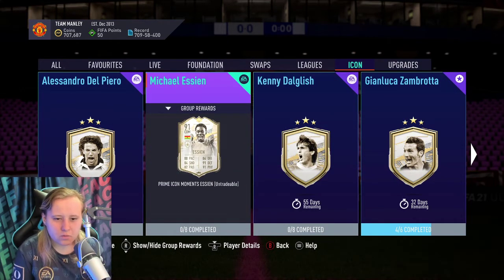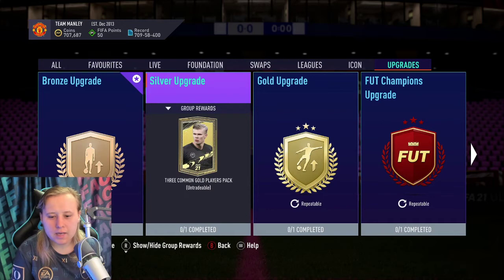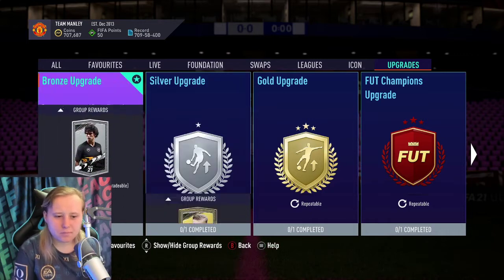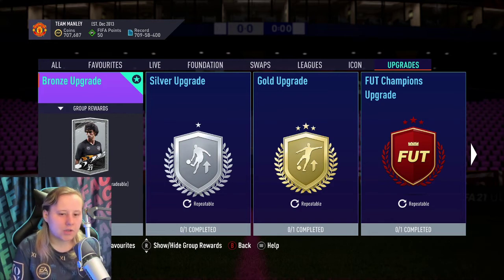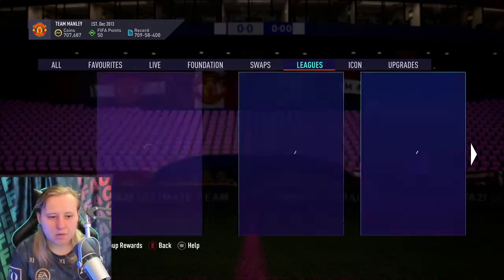A good way of earning coins for these icons and for Team of the Season in general is to do the bronze pack method. Go to upgrades and do bronze to silver, silver to gold, and if you want rares in your club, the two rare gold player packs. Open 400-coin bronze packs, discard the contracts, send everyone to the club, and then do league SBCs — some of those league SBC packs are tradeable. Bronzes that aren't used in a league SBC go into the bronze upgrade; silvers that aren't used go into the silver upgrade to generate gold cards.